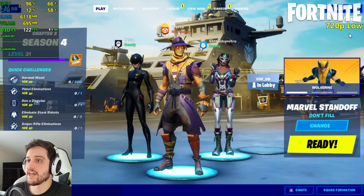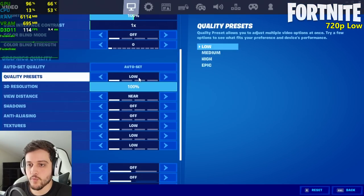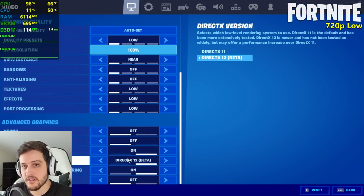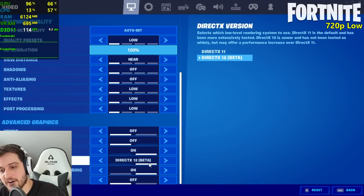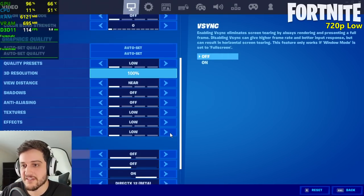It's time for Fortnite on the HD 5770. Playing at 720p with low settings — it says DirectX 12 but it's actually DirectX 11 right there, because this card doesn't support DirectX 12.